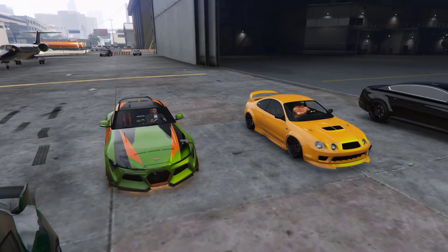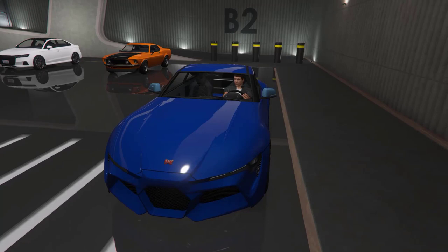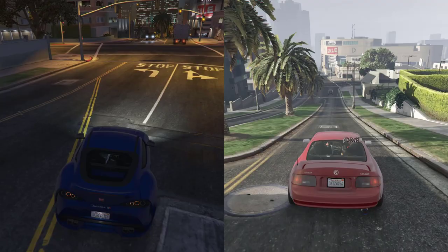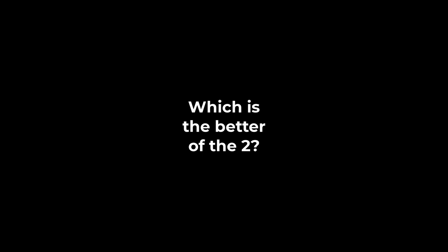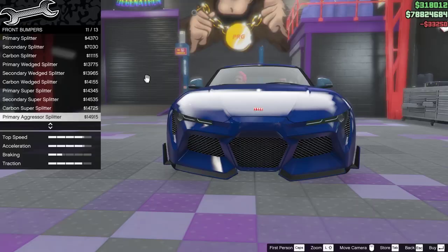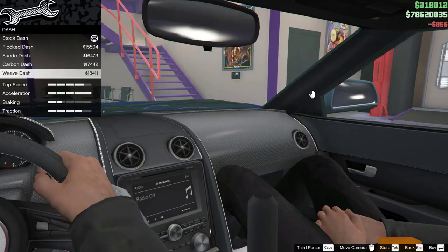Hello everyone and welcome back to another GTL9 video. With the release of the Los Santos Tuners, we have a lot of sports cars, but the two we're going to be taking a look at are the Dinka Jester RR and the Karin Kaliko GTF. Because they cost pretty much the same, are of the same class, and are in the same content update — which is better of the two? The answer is not quite so simple, but before we get to that, let's first mod them to the max.